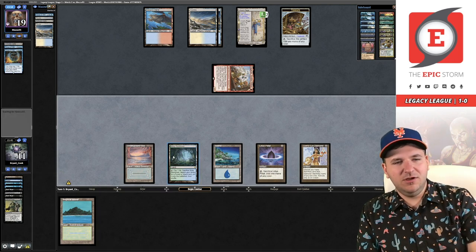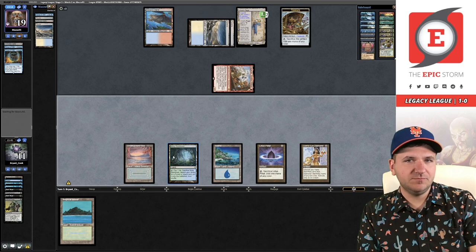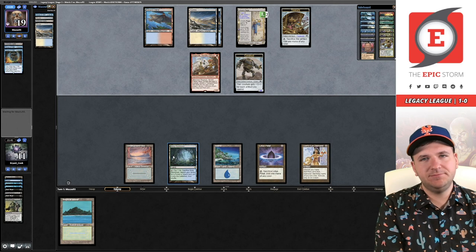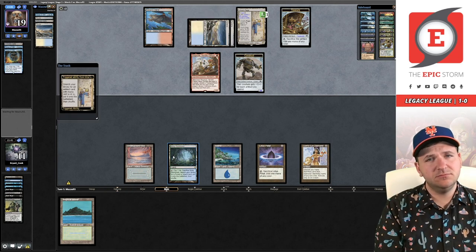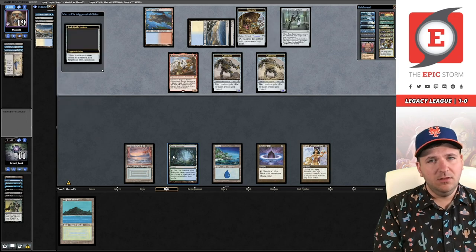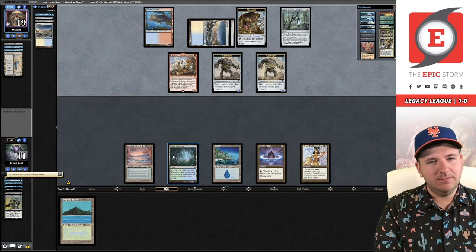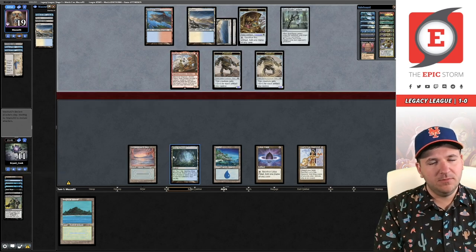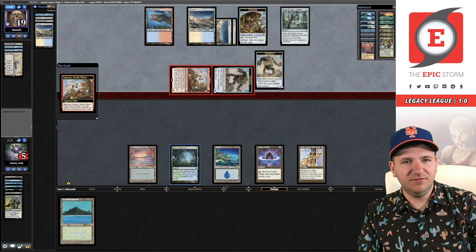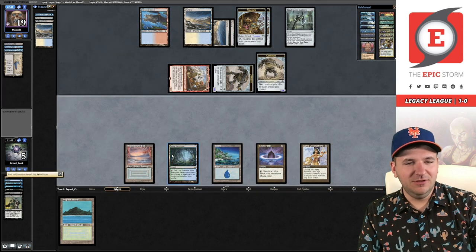I think we're going to sit on that Tropical Island in case we draw Brainstorm. A Construct — that's going to shut off Past in Flames. It's looking a little bit grim right now. They're getting in for six and representing lethal next turn. Yikes. Let's go to game number two.